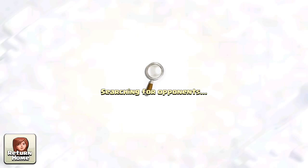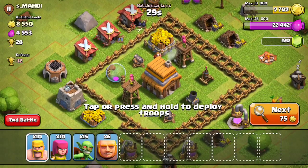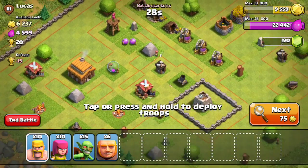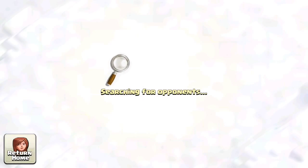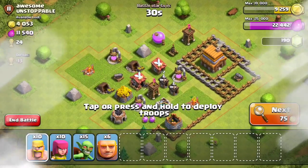This might take a while — searching in Clash of Clans takes time because random bases come up, unlike Boom Beach where you pick from a map. This one has 5,000 gold — I need a bit more than that, at least 10,000 plus. This base has good elixir but I'll skip it.